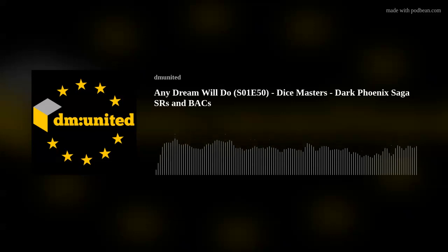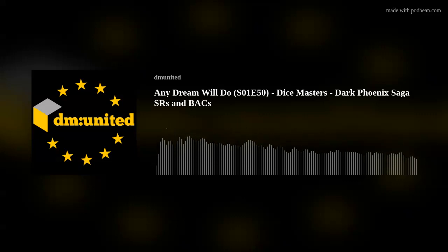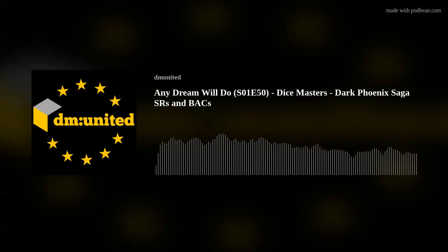Hello and welcome to Dice Masters United. I'm Spug, I'm Ben, I'm James, and I'm Peter. Coming up in this episode: our review of every card in the Dark Phoenix Saga set hits the home stretch with a run through all of the super rares and all of the basic action cards. We'll also be reading the rare cards from the set that you are most excited about getting to the table, before we chat about what appears to be an accidental leak of Kryptonite Crisis stock, including a shock return of the once all-conquering half-elf bard ability.